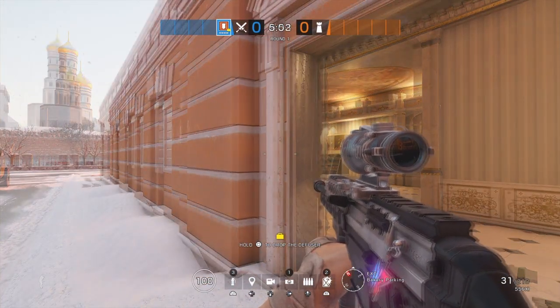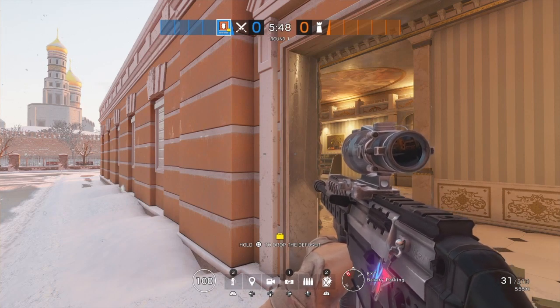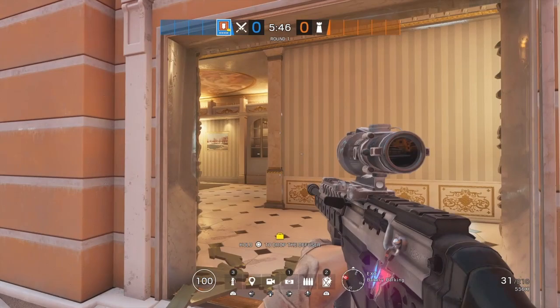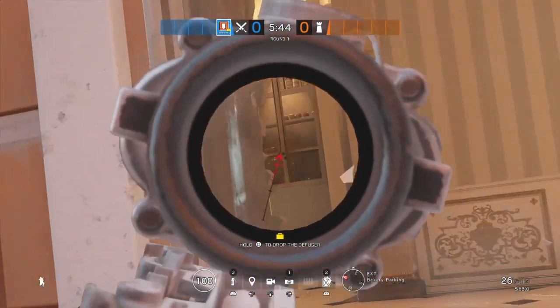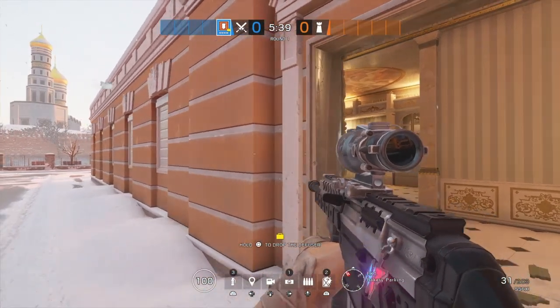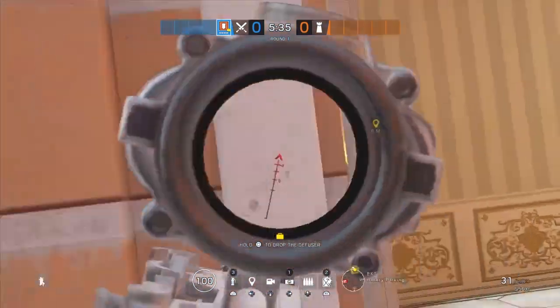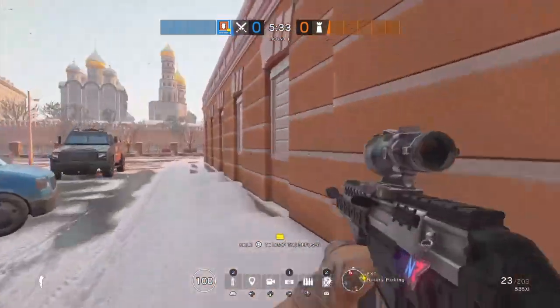Another way to quick peek is to pre-fire. What you want to do is peek and pre-fire immediately. You can do this on windows, if you get a call from your teammate, or if you know someone's there. For example, if someone might be through this wall, go quickly, pre-fire, and then go back to be safe.